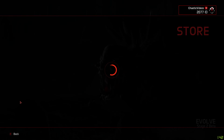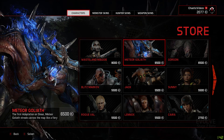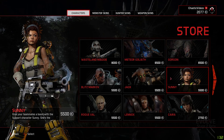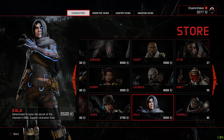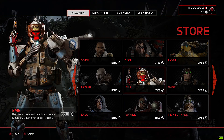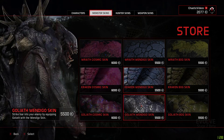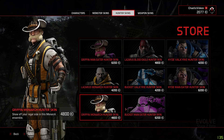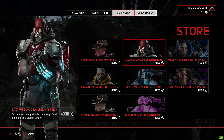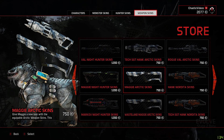Next is the store, which is now built right into the main menu — I've heard you had to go outside the game in the previous version. Here you can purchase different types of hunters or monsters, along with monster skins, hunter skins, and weapon skins for your specific character. If you want a pink mustache, you'll get a pink mustache.